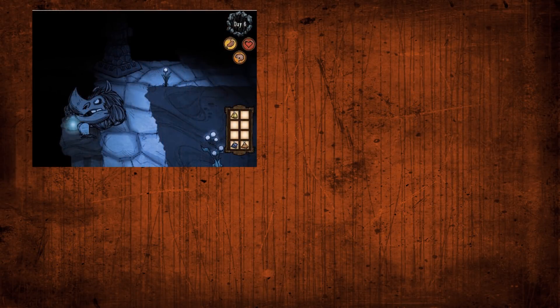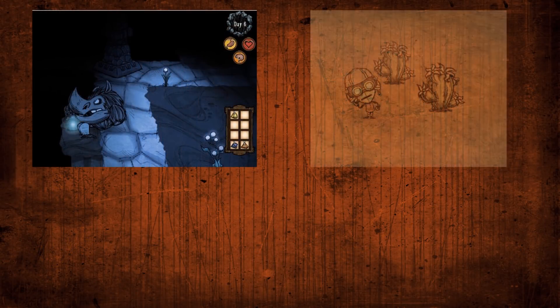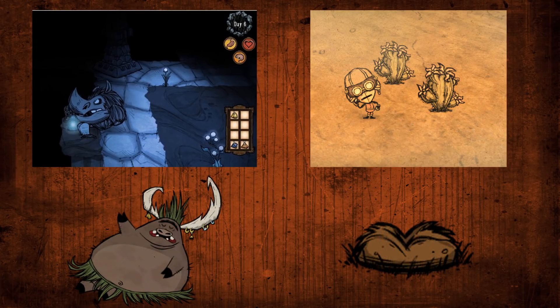In the first 10 days, the ruins should be rushed, the desert found, pig king found, and useful wormholes found. The desert is normally the best area to base in, but if the wormholes are good enough, there may be a better base location.